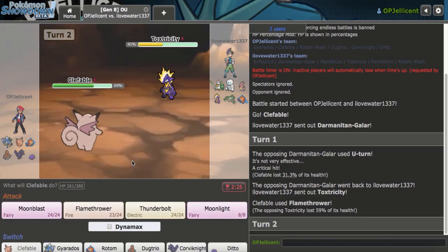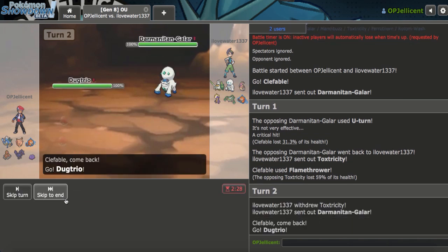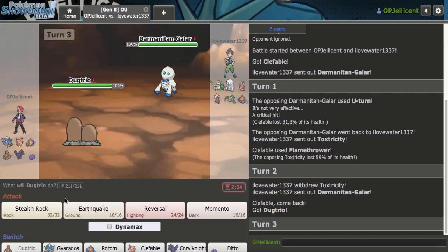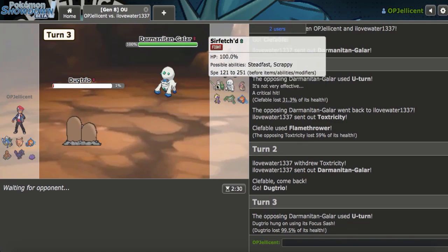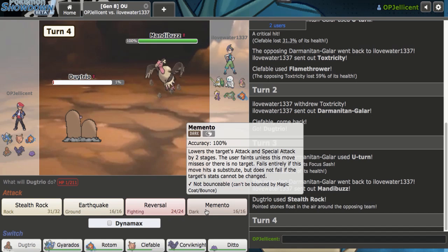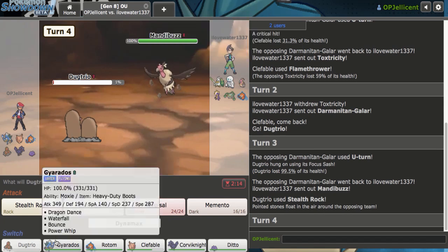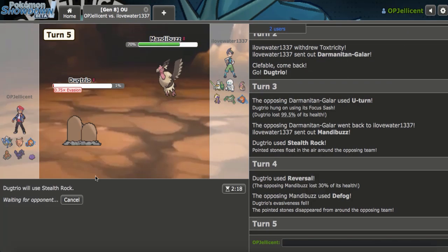They go to Toxtricity and take a ton of damage. I really like hard switching to Dugtrio. They might go right back to Darmanitan — they doubled back to Darmanitan. I have two options: get up Rocks or go for Reversal. I'm going to go for Rocks so I get a Taunt then can Reversal something anyway. Mandibuzz comes in — I think I just want to Memento. If it has Foul Play it doesn't matter because it uses my Attack stat. I'll just Reversal and see — it does 30. They go for Defog. I'll spam Rocks no matter what. I guaranteed Rocks. Then they knock me out.